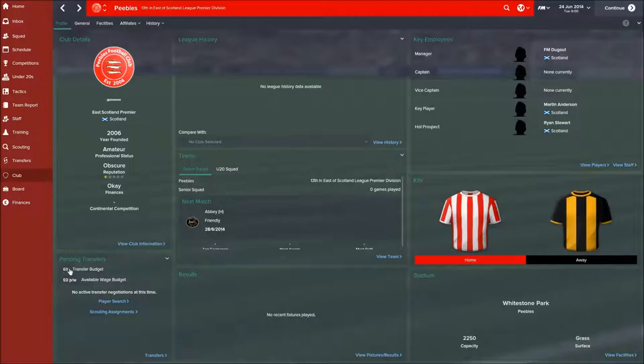We have no transfer budget and no available wage budget — the fact that we're amateur means we're not actually paying wages, and we don't get a wage either. The stadium is Whitestone Park, with a capacity of 2,250, which I think is actually really good for a club this size. Certainly in Scotland you don't get massive attendances in the lower divisions, so there's definite room to get some people in there.